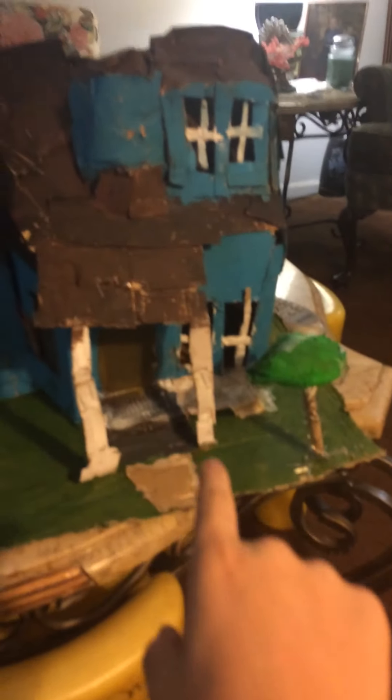This is my impression of cardboard made — I swear, I pinky promise, this was all me. Cardboard made it took a while, not long though. But look, this is the Hello Neighbor Act One house. I got the porch here, I tried my best, and then I got a full working door. It actually opens — see, this actually opens. So let's move to the side.